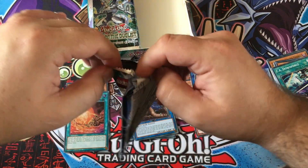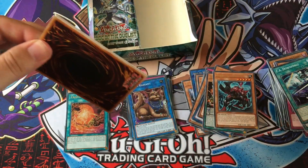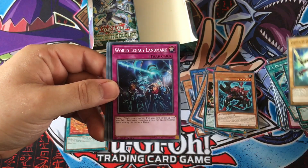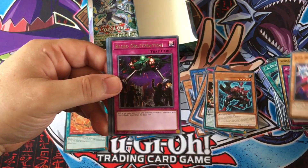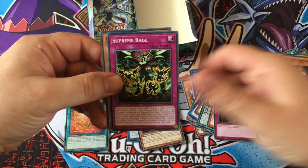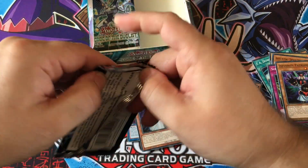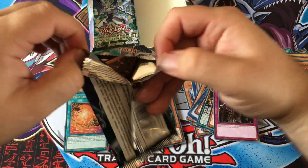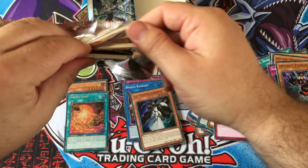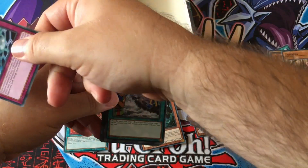This isn't Pokémon. In Maximum Crisis there were boxes out there that came with no secret rares whatsoever. Unlike Pokémon where you can kind of guarantee where all the good cards are. Supreme Rage, Patriarch — at least I'm speeding this up now. I just want to get through it, find my stuff, give him his stuff — stuff of awesomeness, i.e. Trickstars.